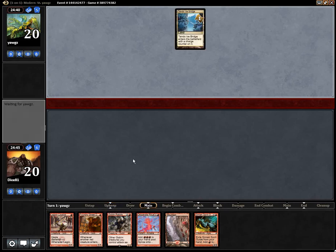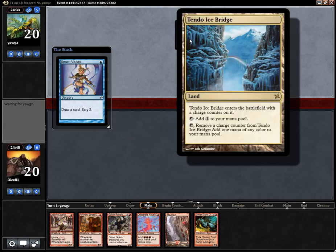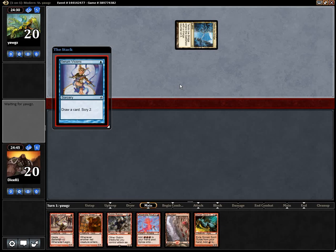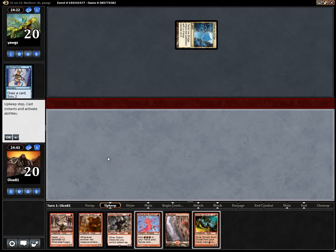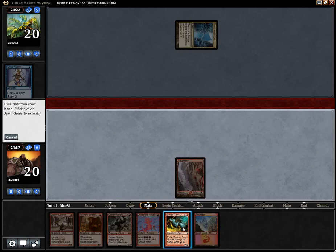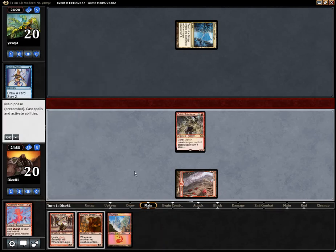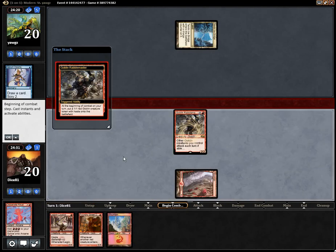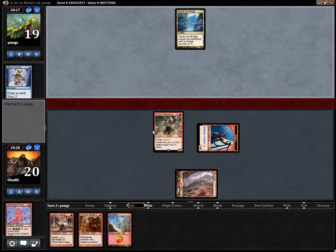A turn 1 Rebel Master is hard to deal with for many decks. It looks like he's playing combo of some sort, so I've got to be extra fast here, but I have all the necessary pieces if he cannot deal with my Rebel Master. So exile the Simian Spirit Guide, get 3 mana, get Rebel Master. Always yielding to this. F6. If he does not have a way to deal with the Rebel Master in the next 1 or 2 turns, he is in a world of hurt.